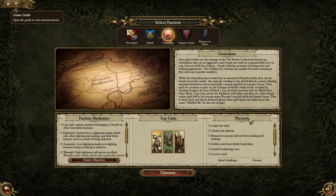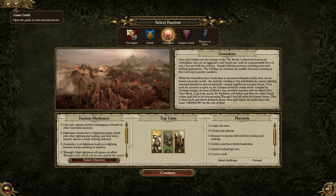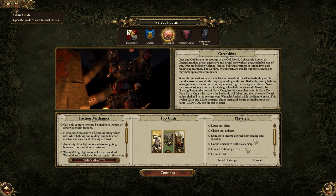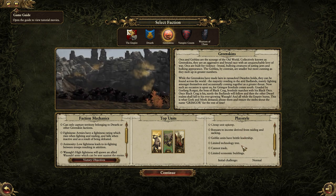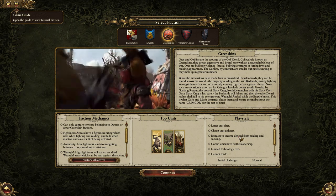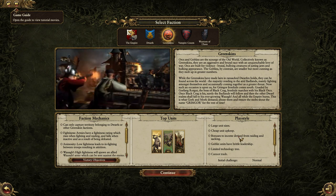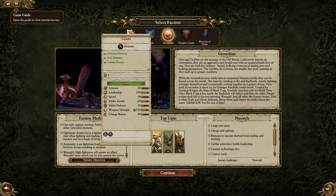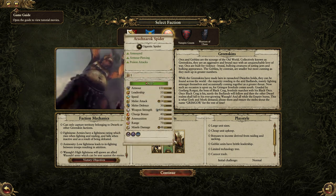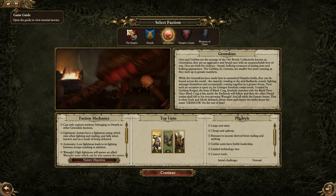Next up is the Greenskins, which are basically orcs. They can only capture Dwarf and other Greenskin territories. They pretty much just have a whole bunch of troops — they're cheap. They can't trade and have a pretty bad economy. They're not very Brotherhood-like, they'll give up easily and don't have good leadership. They're basically a Zerg-sort army that just has tons of troops. Their top troops are Giants, Doom Diver Catapults — which are basically just guided missiles — and an Arachnarok Spider, which is pretty badass.